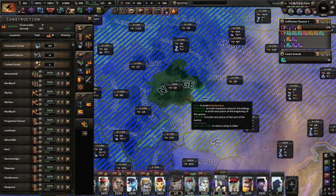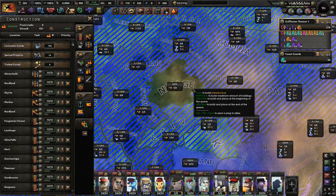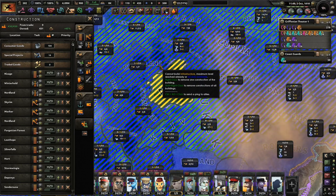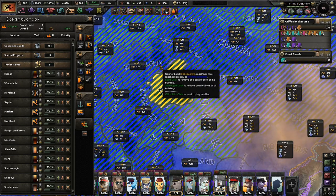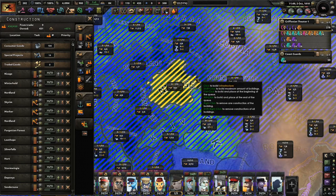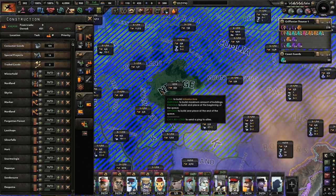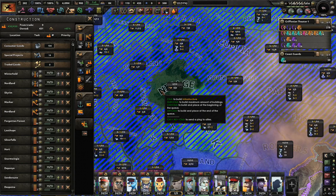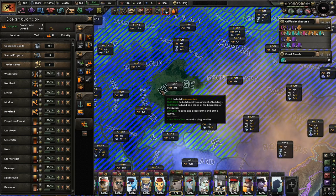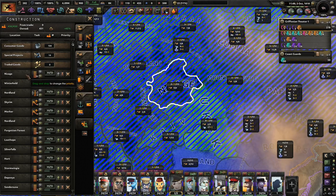Usually in the past, I would control left-click on a province I want to build infrastructure — that queues it up to one and puts it at the top. Then I would hold shift and left-click, which would make it drop to the very bottom of the line. But one of my great subscribers told me: just hold shift and control at the same time and then left-click, and you get maxed out at the beginning. Thank you for letting me know.